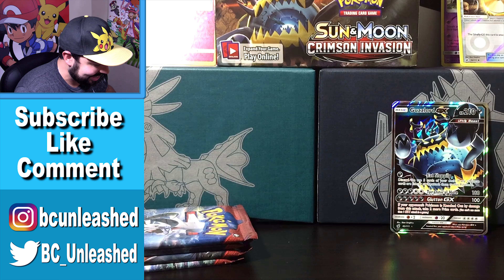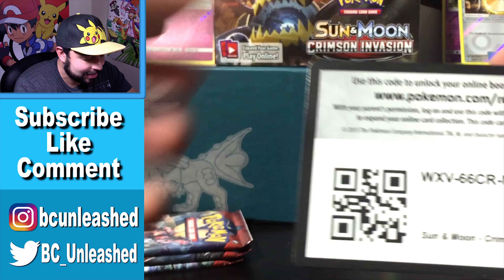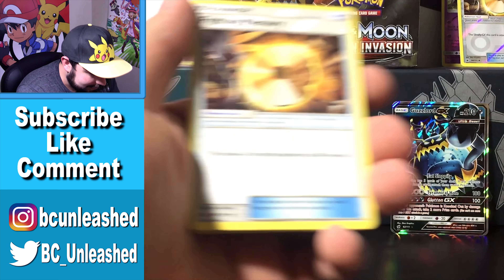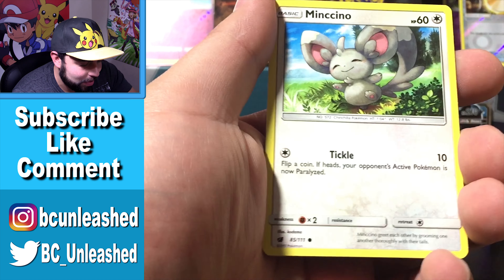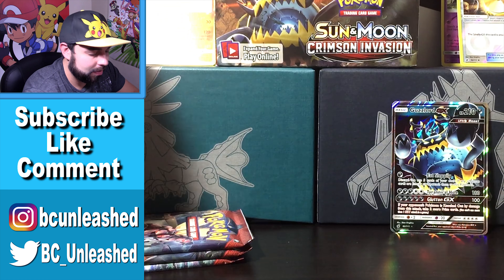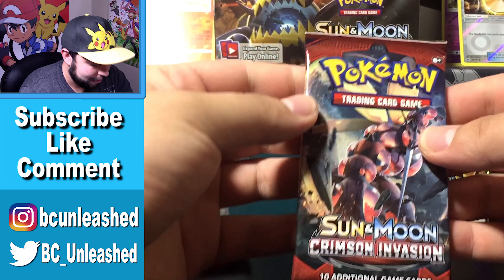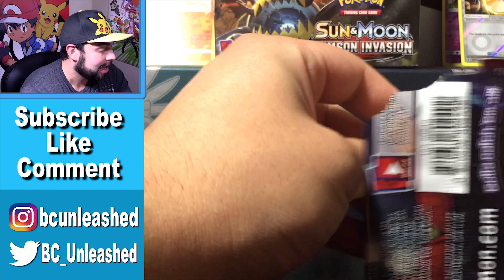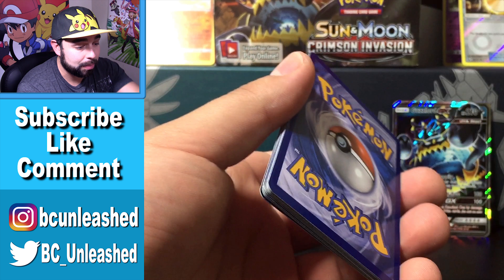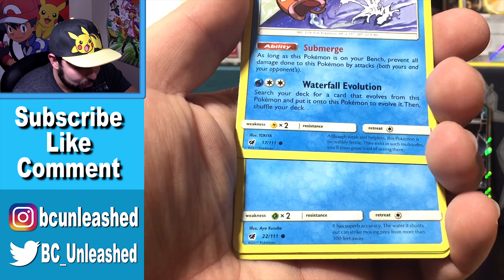Let's keep this thing going — can we get back-to-back pulls? That Guzzlord — look at how beautiful that card is! Four to the front and let's go. A Corphish, a Gastly, a Gastrodon which is an uncommon, and a Combee — nothing crazy out of that one. We've had one hit out of almost a fourth of this booster box. This better not be a dead booster box — I need at least four hits out of this box!